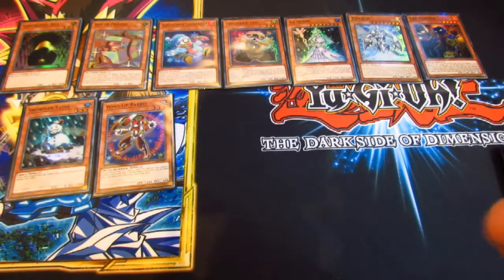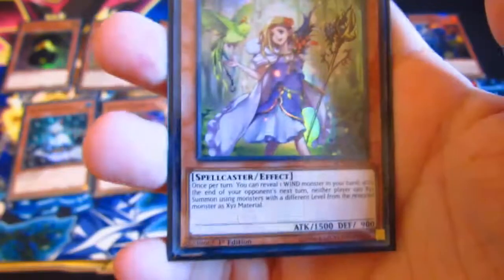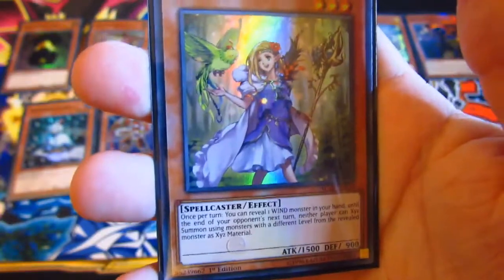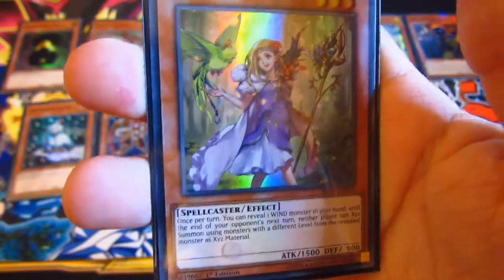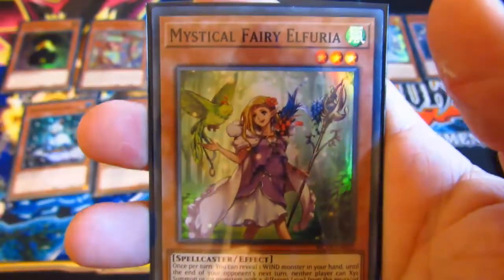Then we have Mystical Fairy Elfuria. Once per turn you can reveal one monster in your hand — until the end of your opponent's turn you cannot XYZ summon using monsters with different levels from the revealed monster as XYZ material. So that basically stops XYZ decks if they haven't got the right level. Which isn't too bad.